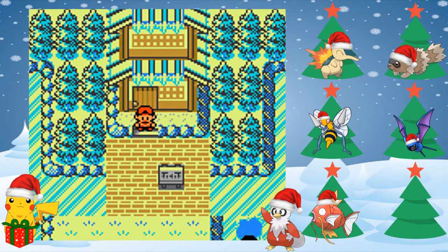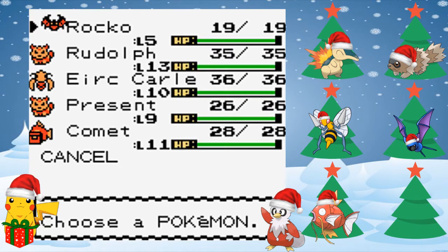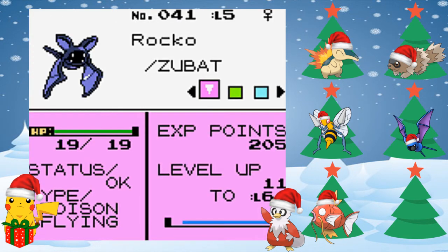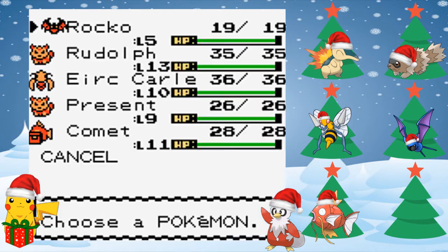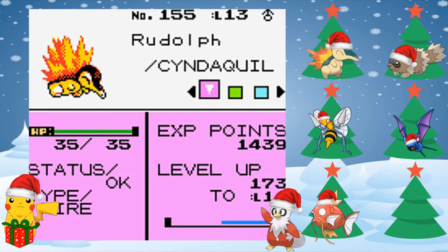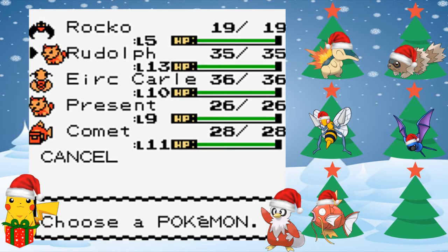Let's do a team recap first. We got Rocco, our Zubat, level 5, with Leech Life. We got Rudolph, our Cyndaquil, level 13, with Mud Slap, Leer, Smokescreen, and Ember. I accidentally taught Mud Slap over Tackle because I would actually rather get rid of Leer, but whatever — that was a mistake last episode.